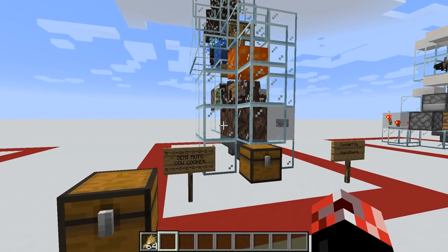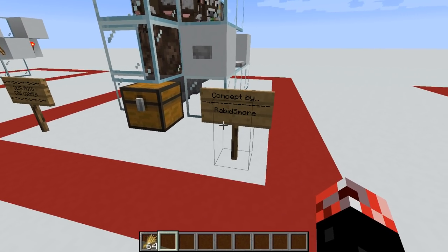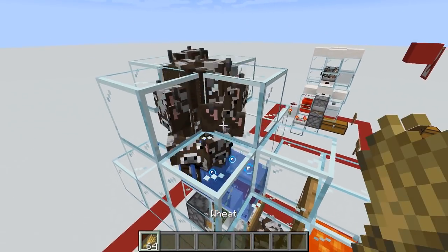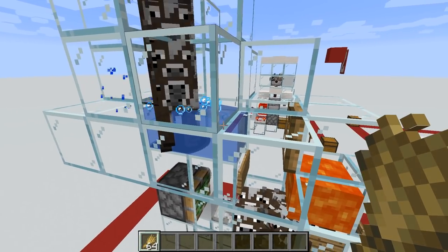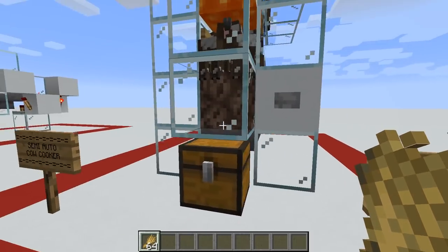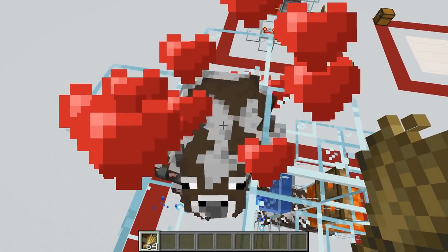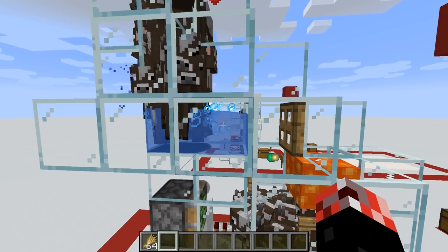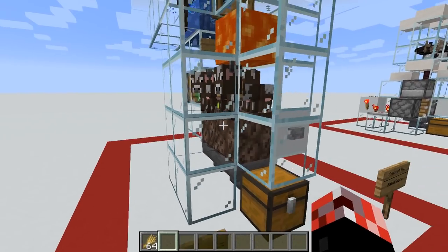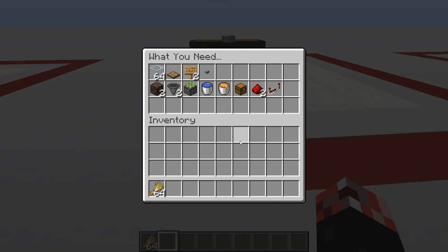This fourth farm is the semi-automatic cow cooker — a concept originally by Rabbidsmore, which I've compacted a bit. The concept is simple: we have seeder cows up top which we breed with wheat. The baby cows get shot through a water stream down to the soul sand, and upon growing up they die. If any adults get caught in the block behind, we press a button to force them into the lava. Let's go through the resources needed — pretty simple.